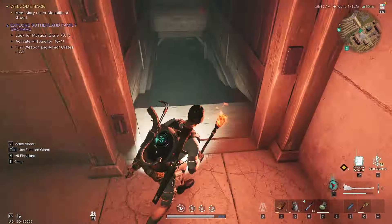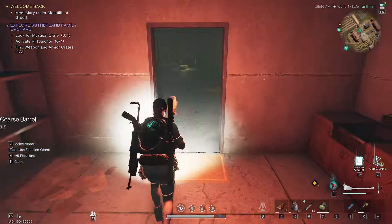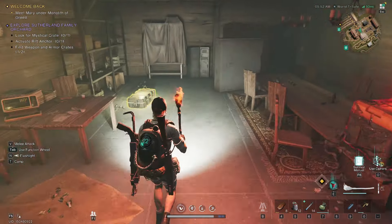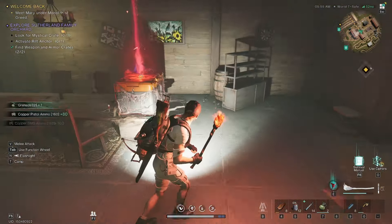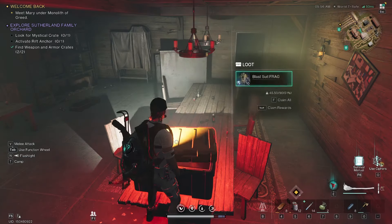We're going to follow this down until you reach this split right here. We're going to go left and go down the stairs one more time. Keep going straight, and you're going to see that you have a weapons crate and your mystical crate right here in this room. So we can grab both of those items. Boom. And boom.